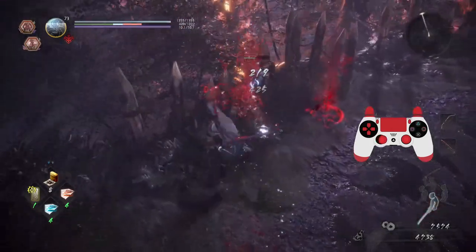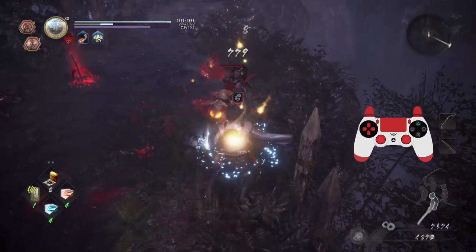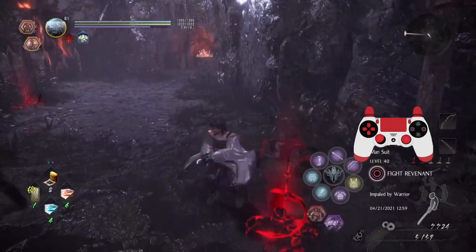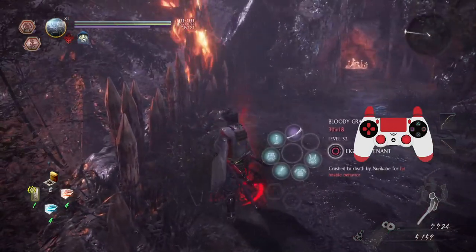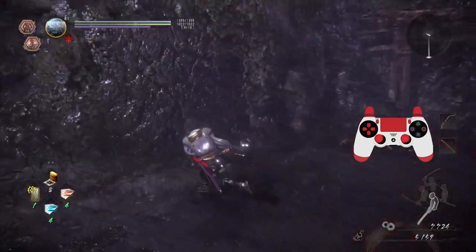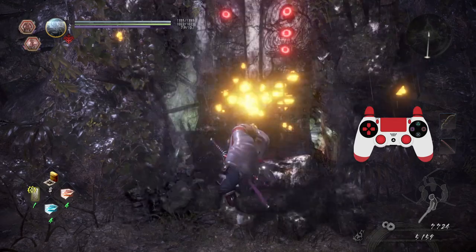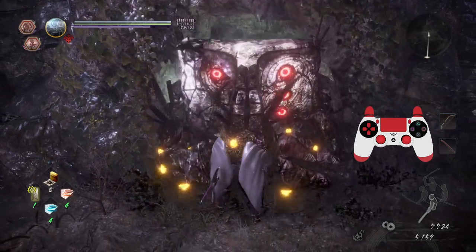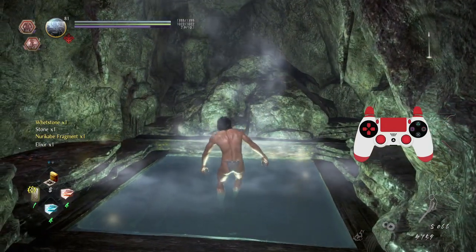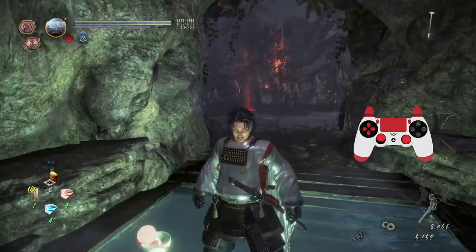Let's get a Morning Moon and switch stances beforehand. There's a Nurekabe nearby — it says crush to death for hostile behavior, so there's got to be a wall. Found the hot spring! We got that health regeneration buff, so let's keep going.